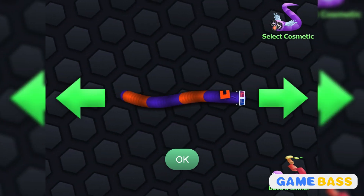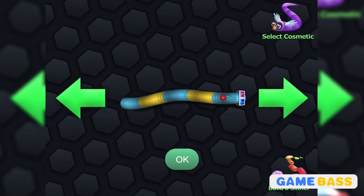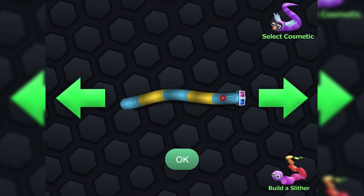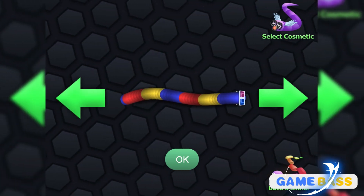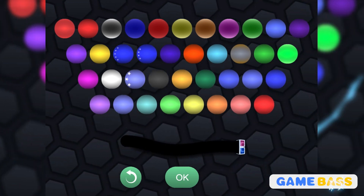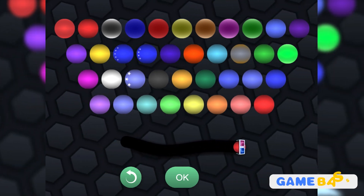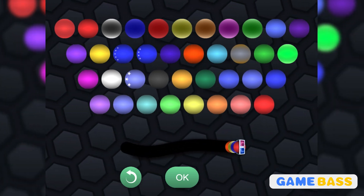I think I'm liking this one. So either you can pick from the range of options that they have, or you can build your own sliver piece by piece in the color that you want. So let's go with red, blue, yellow, orange, blue.